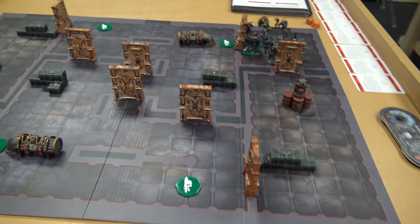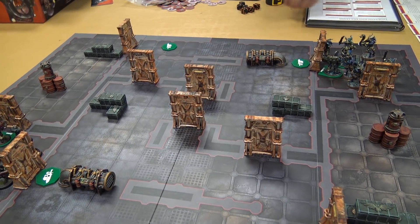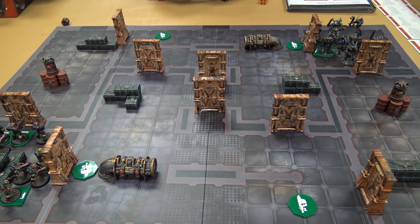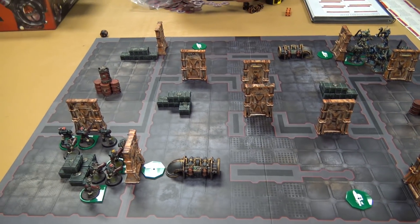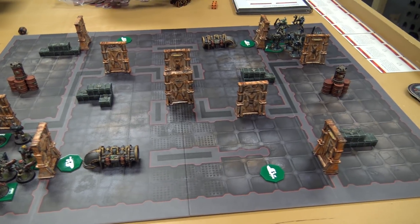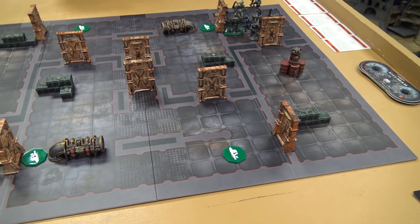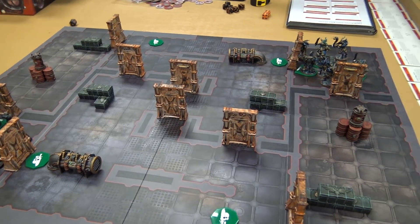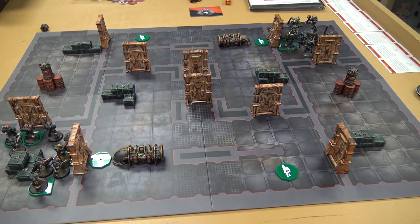Each of us chose three arena objectives, which are basically secondaries. These are kept secret from our opponent. There are different objectives we have to achieve secretly, and when we achieve them the first time — because a lot of them trigger at the end of a battle round — you flip it over and show it. It's no longer secret; your opponent now knows you're trying to get those points. You can score a maximum of three points for each of those objectives.